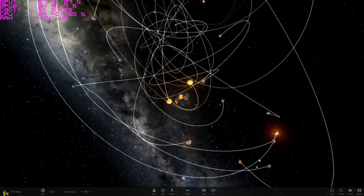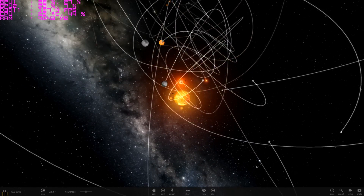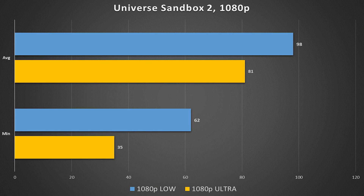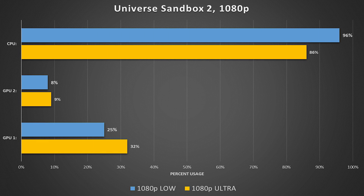Some of you might remember this next game: Universe Sandbox 2. I did a full dedicated video on how it bottlenecks the heck out of most CPUs — check it out in the card if you haven't already. This game doesn't utilize graphics cards much at all. I'd imagine we could swap these 1080s with 950s and the frame rate would probably still be similar. 86% CPU usage on the ultra preset jumps up by 10% when we dropped everything to the lowest possible preset, giving us a higher frame rate but much higher CPU usage. Notice that GPU usages didn't really drop proportionally when we lowered in-game settings. This game is extremely CPU bound no matter what, but again, if we only looked at frame rate graphs, we wouldn't know the full story.